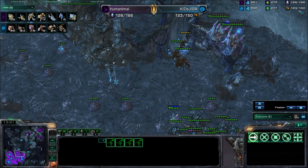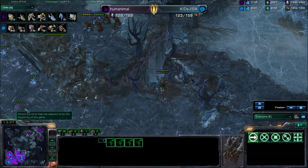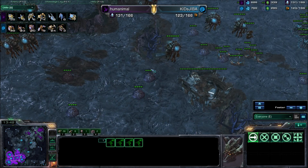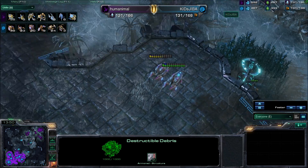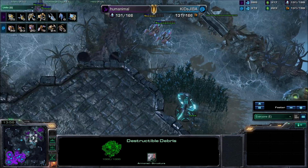Here we can see some lovely harassment by the mutalisks. Not only does it open up a multiple attack path that the Zerg is forced to cover, but even better, it charges your void rays — that is a two-for-one. Just like if you have a queen waiting for creep tumors, have it attack these rocks. Sure, queens only do one damage per hit against rocks and it'll take 500 hits, but it doesn't matter — you can still gain something from it.